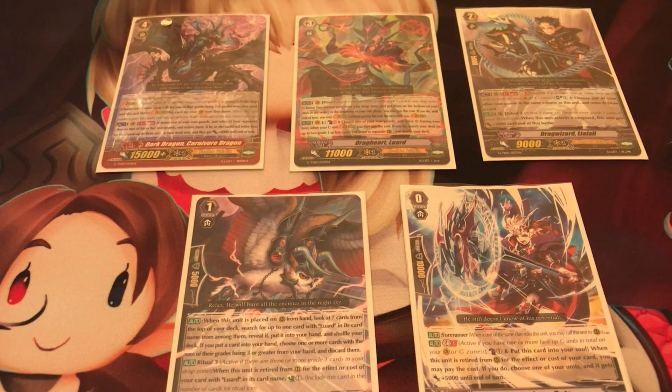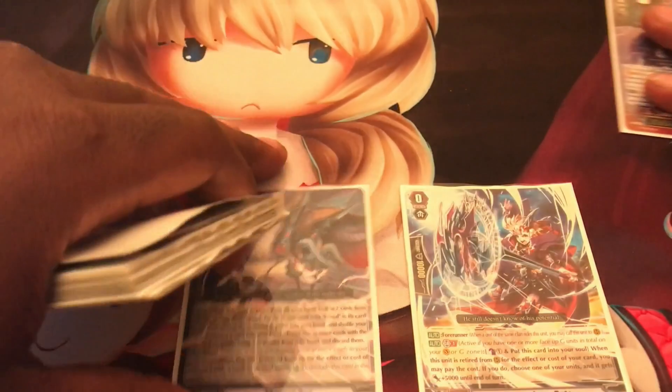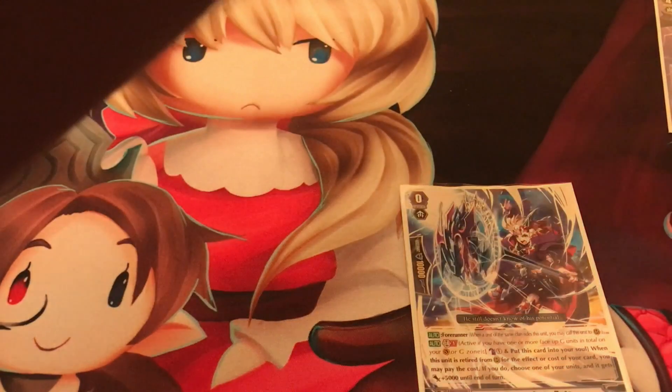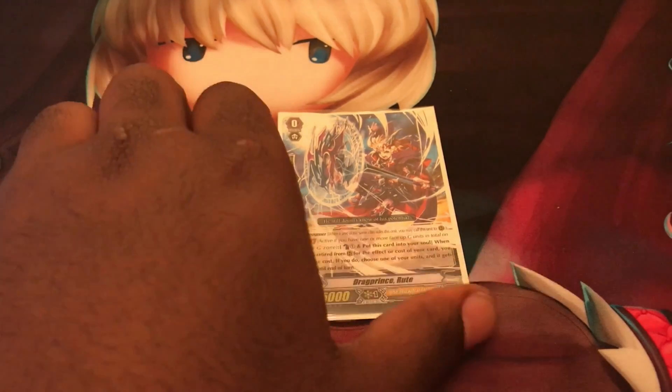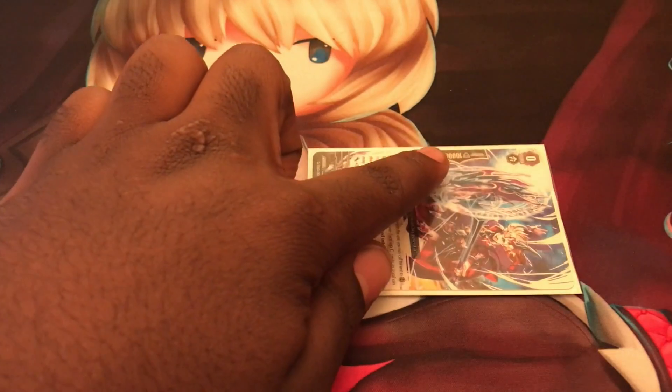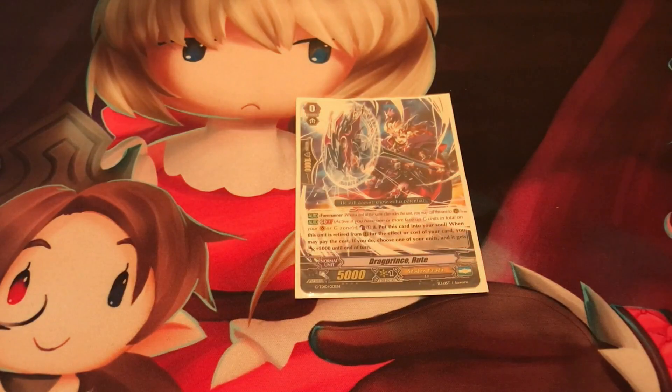Grade 0s are the weakest units in the game, but they always have the highest shield value. The shield value on the side is usually 10,000 unless it's a draw trigger. So they're the weakest units strength-wise, but shield-wise they're the strongest.